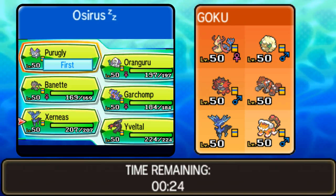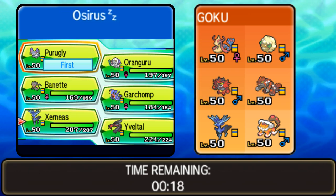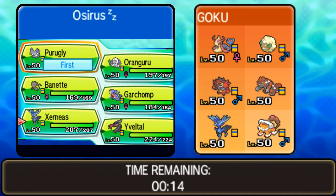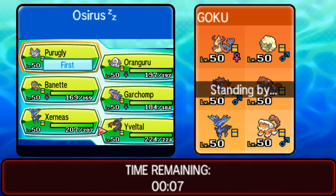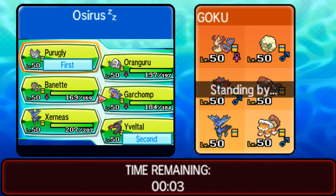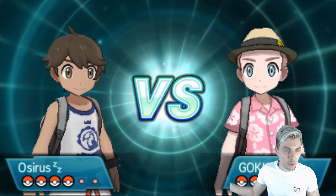It's got speed control as well. I would imagine I'm going to lead off with Purugly. Do we go with Xerneas? The Whimsicott kind of puts me off going for Z-Geomancy because of Encore. We don't have too many other ways to deal with Whimsicott — Yveltal with Oblivion Wing is a nice way to get around it. I'll go Yveltal, I'll go Xerneas, and I'm going to bring Mega Banette to this one.